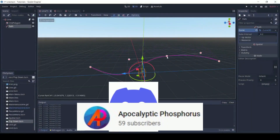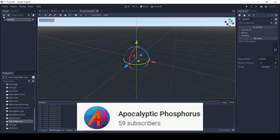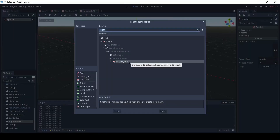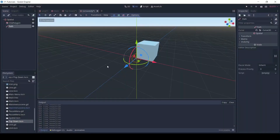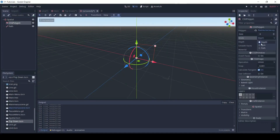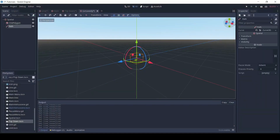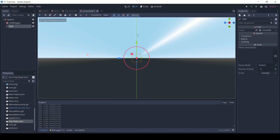Finally, Apocalyptic Phosphorus has been releasing Godot tutorials on a pretty regular basis, covering topics like 3D simulated gravity and RTS cameras. But today he has a tutorial on creating 3D lines in Godot. I'm always happy to see new people sharing their knowledge of Godot, so I would encourage you to support them by watching and liking their videos and subscribing. That's all for this week — thanks for joining me and I hope to see you all again next time.